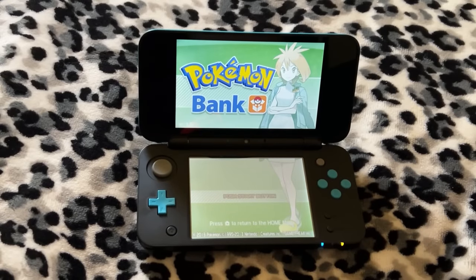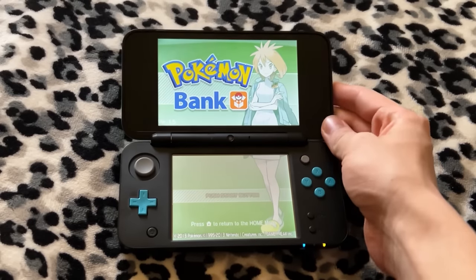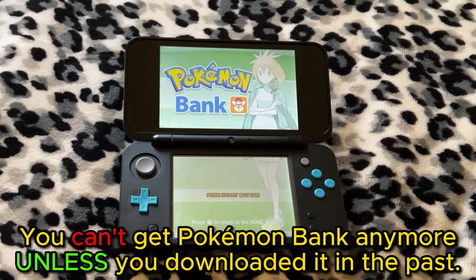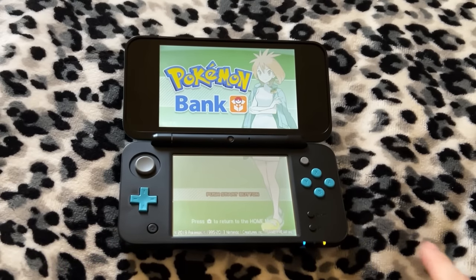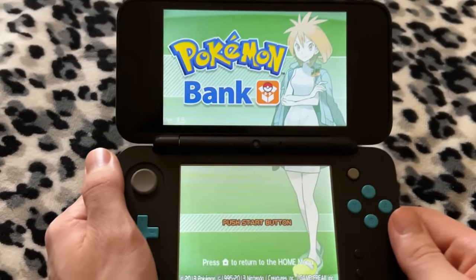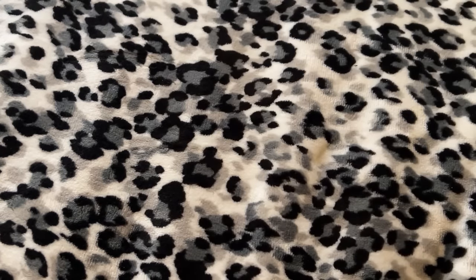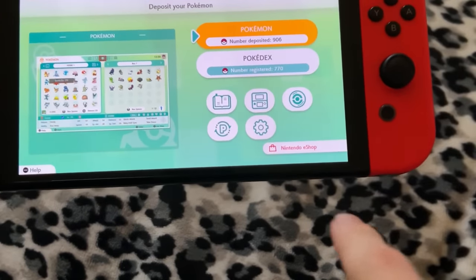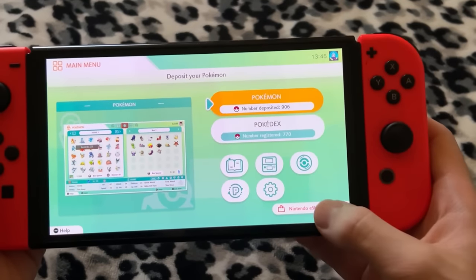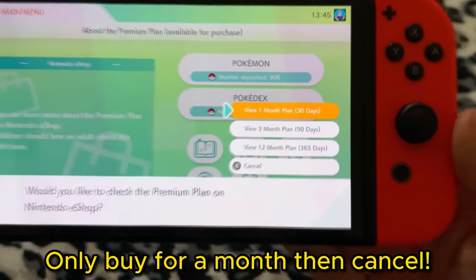Next, I'm going to be showing how to do a transfer from a 3DS or a 2DS, and you will need this app called Pokemon Bank. One of the unfortunate requirements is that Pokemon Bank is actually not able to be downloaded anymore unless you already downloaded it in the past, because they shut down the eShop on 3DSs back in March. Another thing to keep in mind is that on your Switch, if you see a little red text that says Nintendo eShop with a bag, that means you actually need to purchase the premium plan for Pokemon Home, and this will cost a little bit of money.